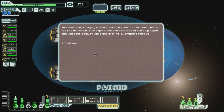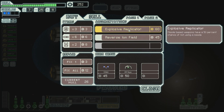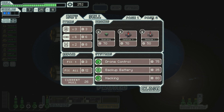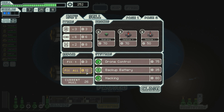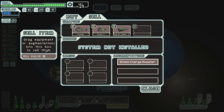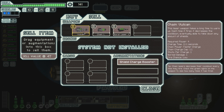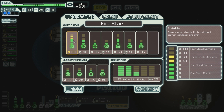Life signatures are detected at the ship depot and you spot a few crude signs stating everything must go. Let's see: Reverse iron field, explosive replicator, boarding drone, defense drone. We don't really have drones, so backup battery and hacking. I could use hacking because I don't use drones for anything else. They're fairly expensive, but I'll need some more fuel. Let's get the hacking and the backup battery. Let's sell the fire drone. Only 47 scrap for that. So now we have that as well. I want to get better shields too.